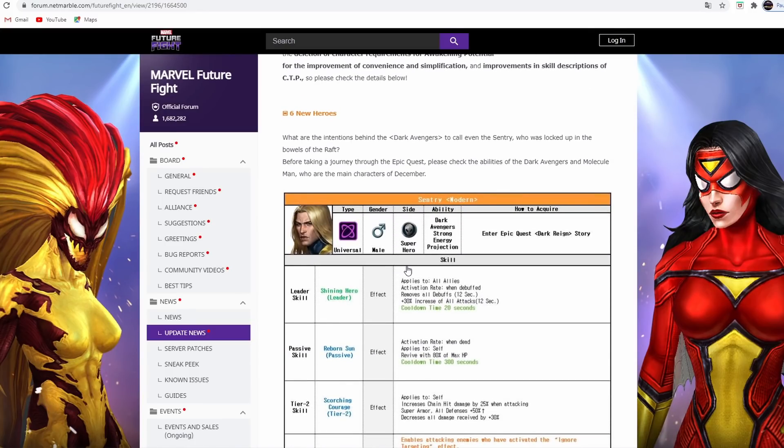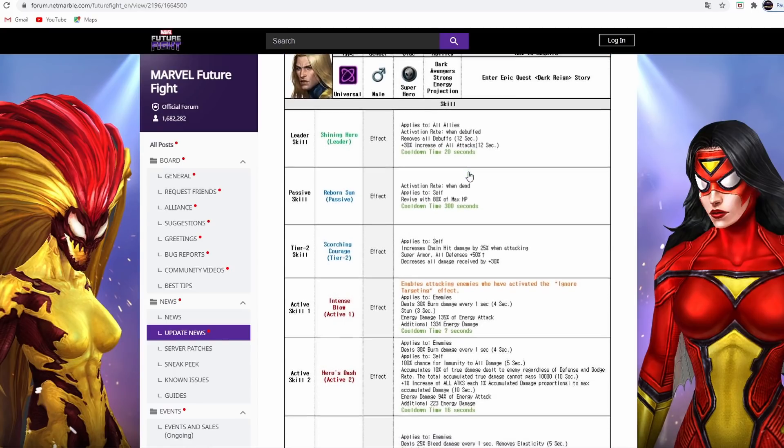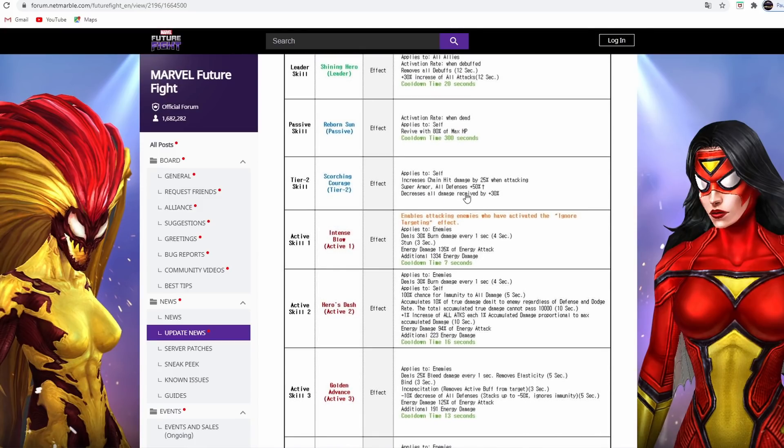Sentry is a universal character, the tier 3 epic quest character. He has a crazy leadership: 30% increase of all attack with removal of all debuffs for 12 seconds on a 20-second cooldown, meaning every 8 seconds that debuff removal is going to be up. He also has a revive, super armor, decreases all energy received by 30%, and increases chain damage by 25%.